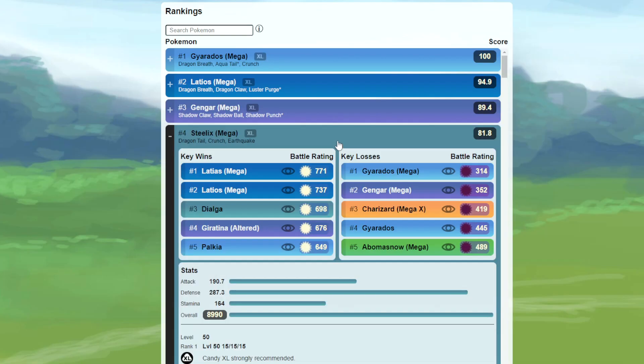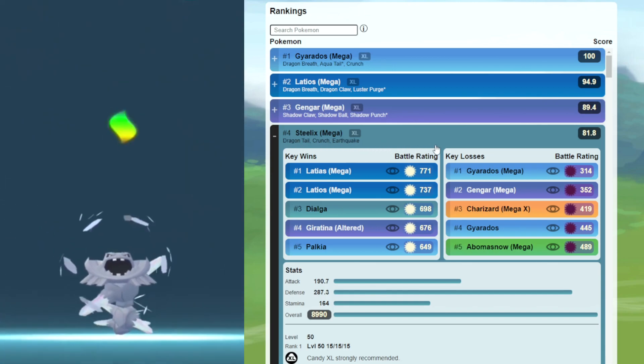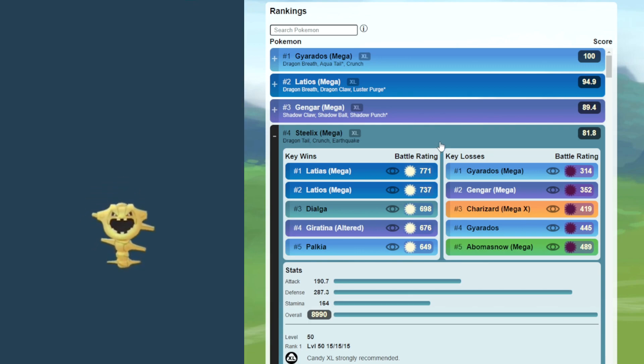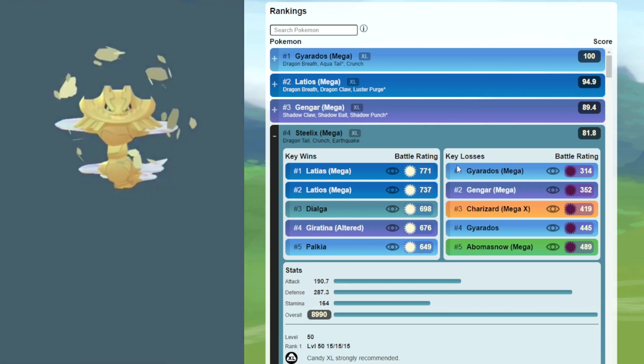Coming in at number four, we have Mega Steelix with Dragon Tail, Crunch, and Earthquake. That Steel typing is going to be very critical against all the dragons we'll see, resisting Dragon Breath, but it's still going to have a tough time against Mega Gyarados.